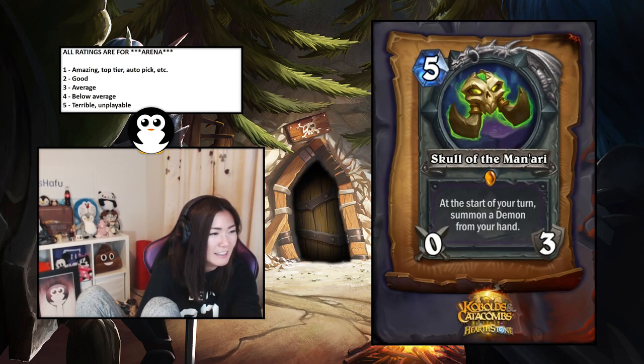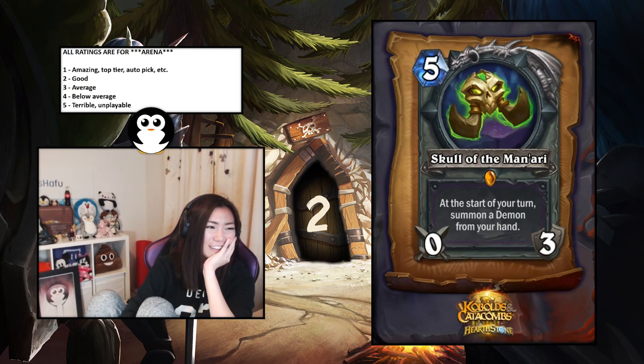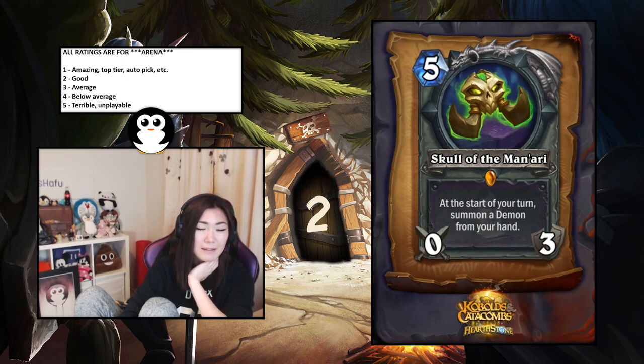Skull of the Man'ari — someone told me the offering rate on legendary weapons is like seven times so we'll actually see this in arena. At the start of your turn summon a demon from your hand. It'll be really nuts with that new Warlock epic taunt card. It summons so you don't have to play it — stuff like Pit Lord and Doomguard just get better. You have to have demons in your hand though. It's hard to think about these like death knight cards. I think it's actually good — a two. Maybe I'm overrating it.